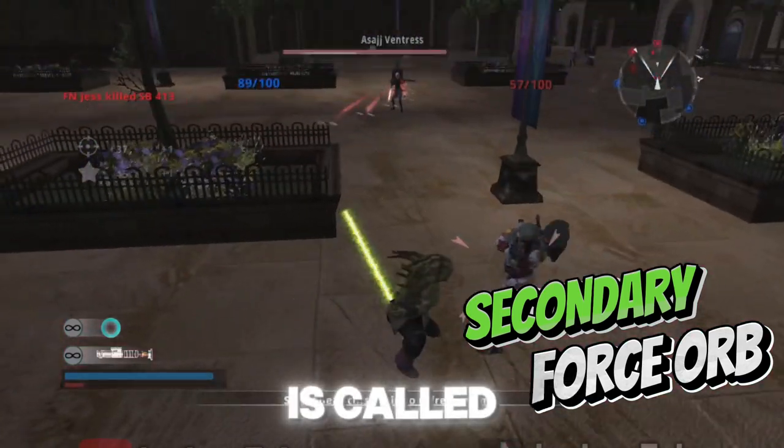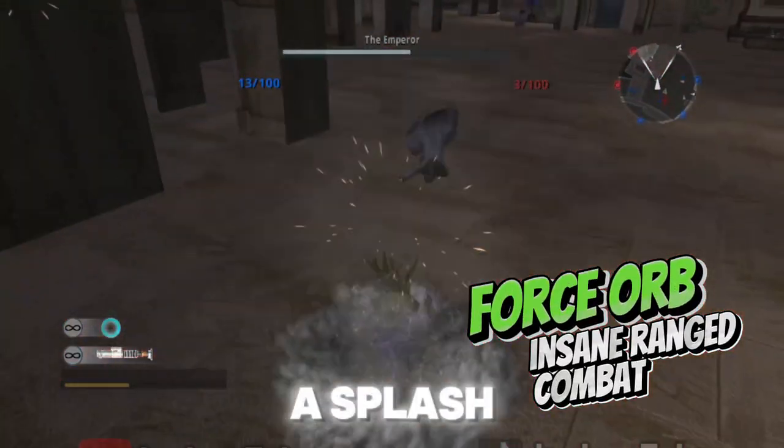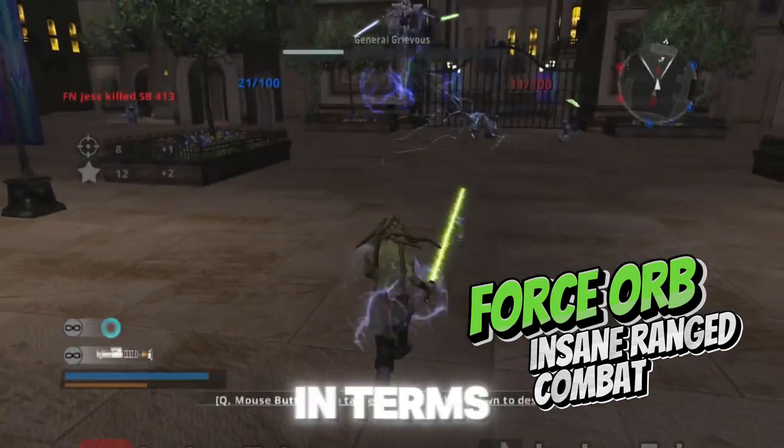His secondary is called Force Orb. This orb-like attack is thrown with heft and has a splash radius. It deals large amounts of damage and can even be compared to a rocket launcher in terms of splash radius.